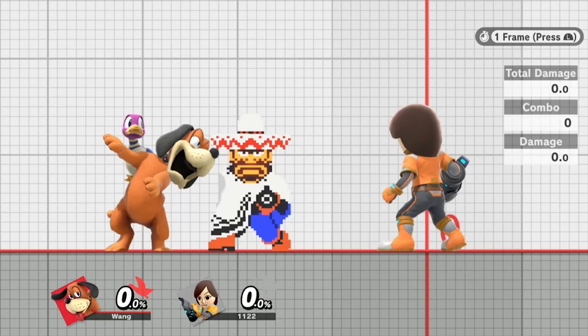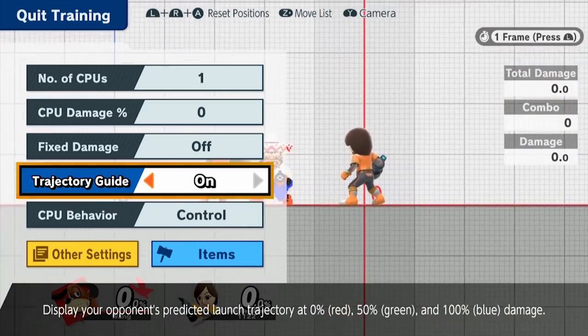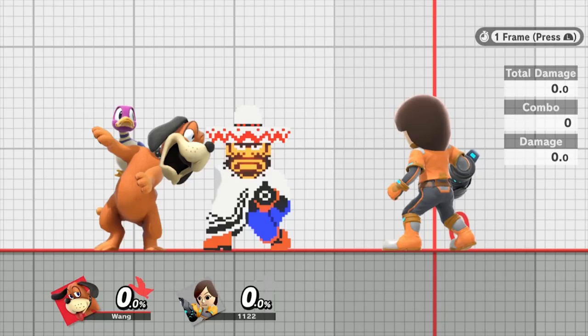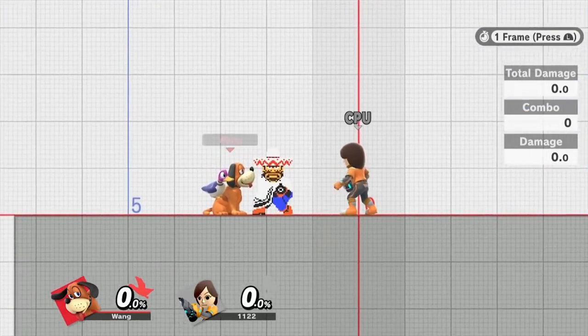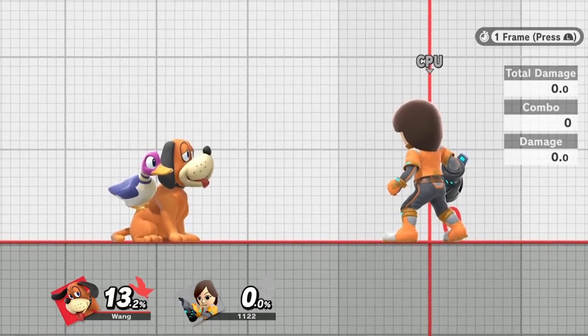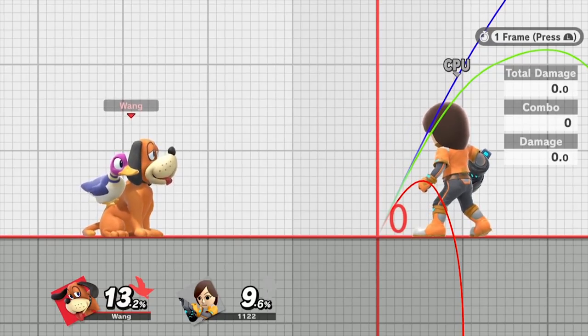One nice thing is that all the gunmen have a little indicator that shows the exact range of how far they can shoot. For sombrero, from zero to about five blocks is the total range — not super long, but if your opponent is within that range it is extremely potent. Another change from Smash 4: these gunmen used to be transcendent, meaning they could pass through themselves, but that is no longer the case. Now if your gunman gets reflected and you're still behind the gunman, the gunman will absorb the bullet and it can't hit you.